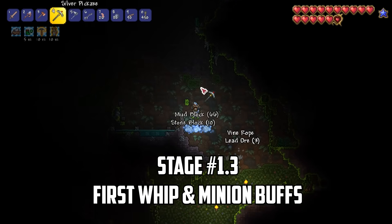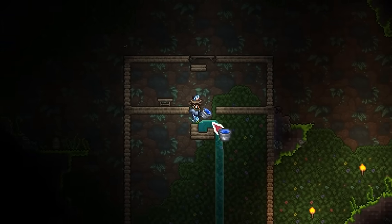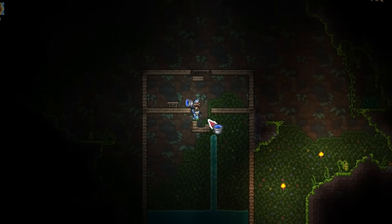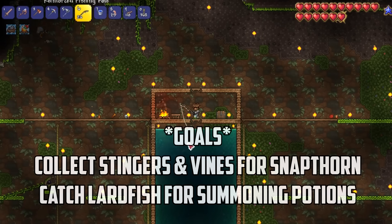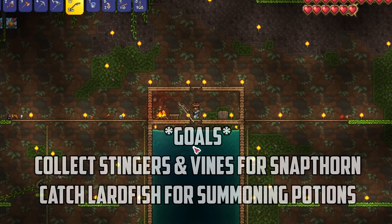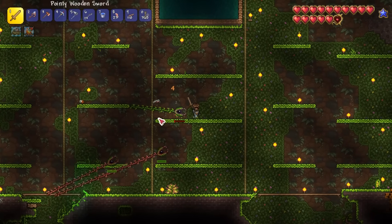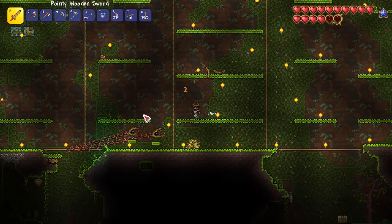Heading to the underground jungle, I explore until I find a fairly open area and create a safety box, then use the water duplication trick to make a 300-tile fishing spot underneath for maximum fishing power. We're achieving several goals here: our Finch Summon will slowly collect stingers and vines from hornets and man-eaters while I'm fishing to craft our first whip called the Snapthorn, and we can catch variegated lardfish to craft summoning potions.